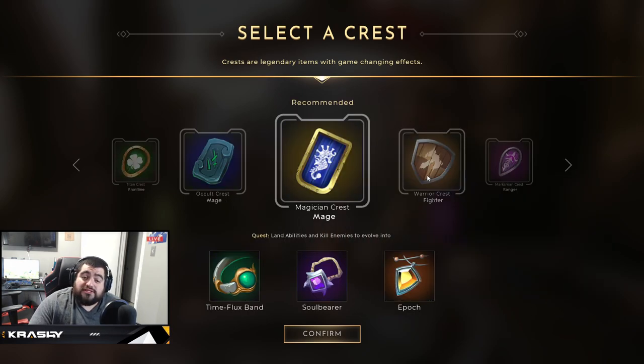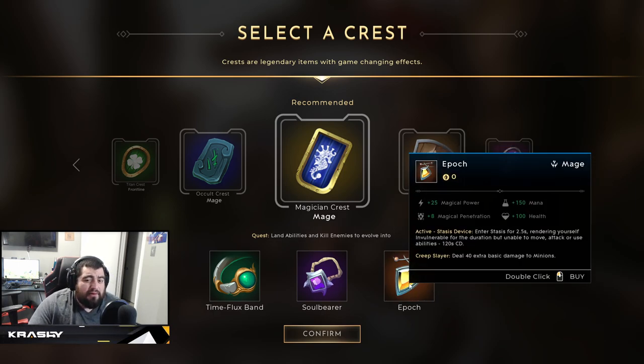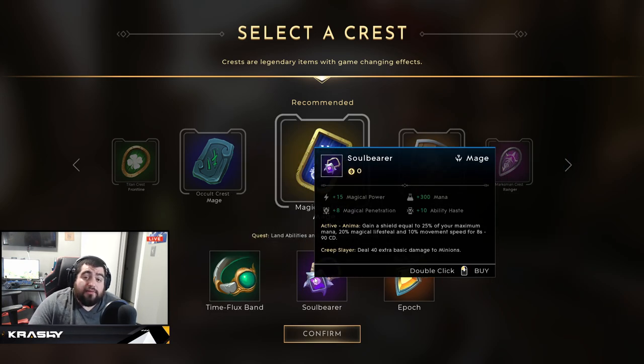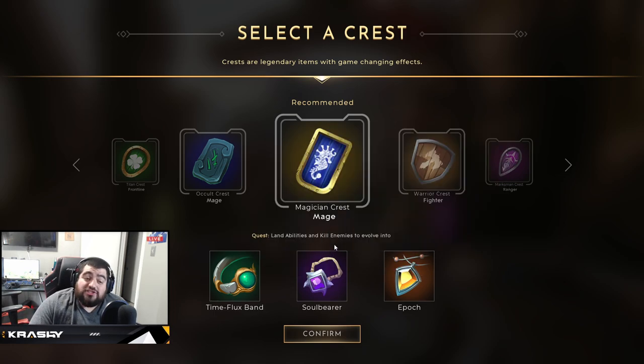I haven't messed around much with the Magician's Crest for laning, but I do think Soul Bearer or Time Flux Band could be pretty good. Soul Bearer synergizes if you're running something like Azure Core — giving you a bigger shield and magic lifesteal. Time Flux Band gives her an interaction kind of like Countess where you pop it, dash in, deal damage, then have your cooldowns again. She's got really good crest options depending on how you want to build and play her.